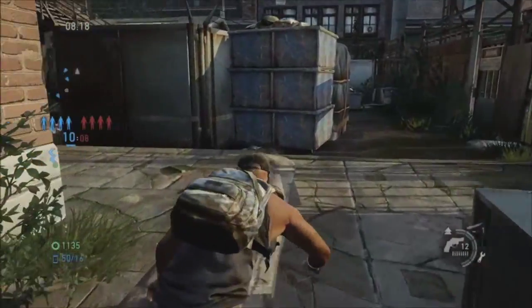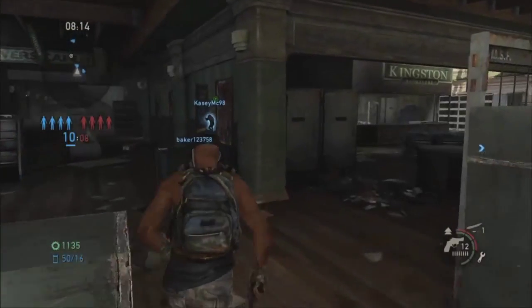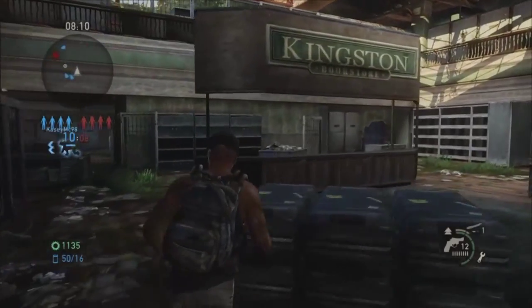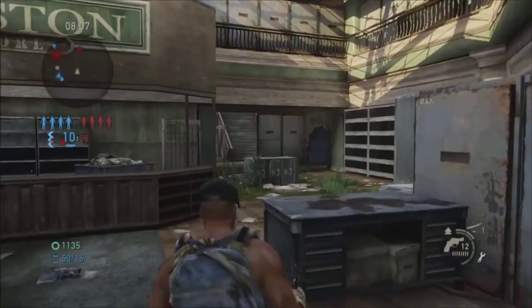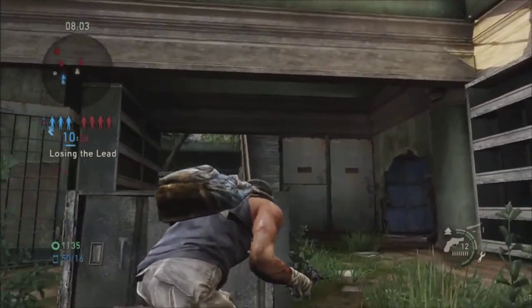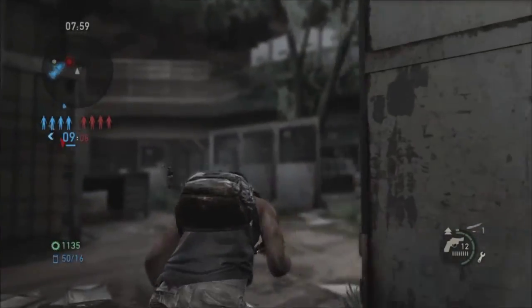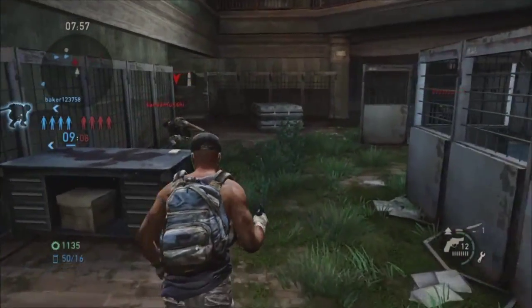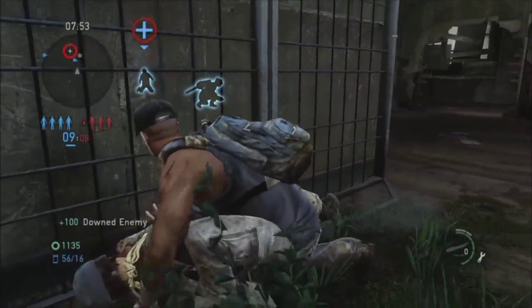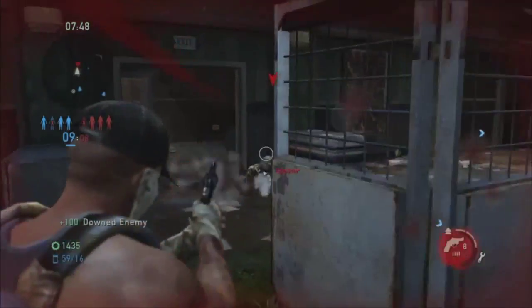I got taken out by two of them there. Starting off again with one shiv — I'm going to try to use that. We've got 12 bullets in the revolver which is nice. There's one enemy at the back and one just in front of me. He doesn't know I'm there, but by the time I'm going for the shiv kill the other guy sees me — but I manage to get this guy down.